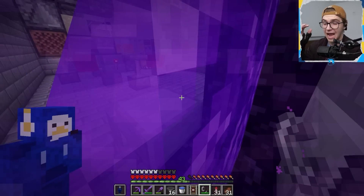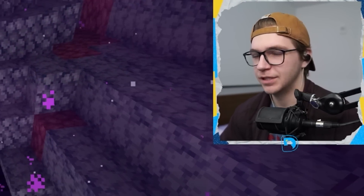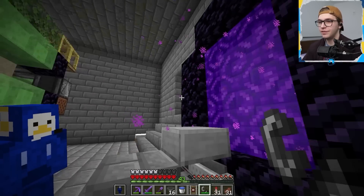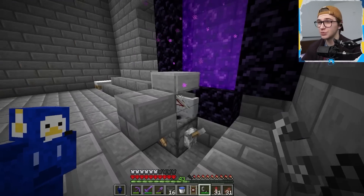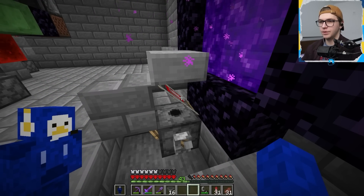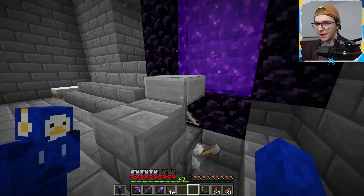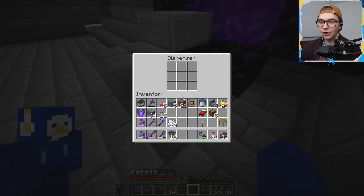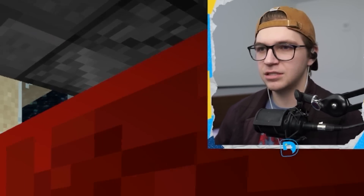Now we're building some absolute wizard magic — a chunk loader. So once this machine is built and up and running, no matter where I am in the world, if this machine is on, these chunks will be loaded, meaning this will just always infinitely be running as long as the machine is on. It's mainly used for things like mob spawners and farms like this where it requires you to be in two dimensions at once. So if I did this right — hey, it does work! Whenever the minecart goes into the nether, it burns, comes back in here, gets collected by a hopper underneath, gets put back onto the detector rail, which powers the dispenser, which puts another minecart in. It's an infinite loop. So now that this works, we should be able to turn on this machine, build the collection system, and make 72,000 blocks of sand per hour.